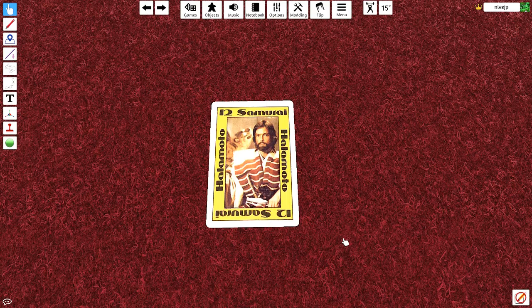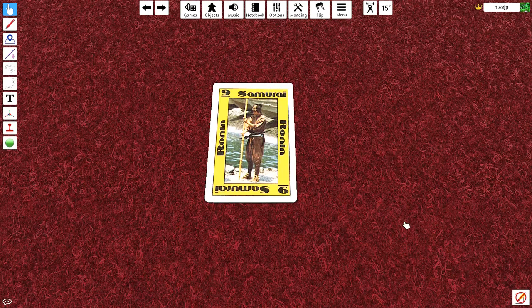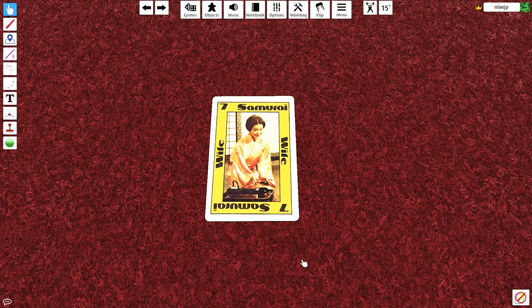Next is the Samurai, an ancient warrior of great skill, worth 10 points in the game. Next is a Ronin, a Samurai for hire, worth 9 points in the game. Next up is a Consort, a legal mistress that Samurai were allowed to have, worth 8 points in the game. And last but not least, the Wife of a Samurai was also considered a Samurai. This card is worth 7 points in the game.